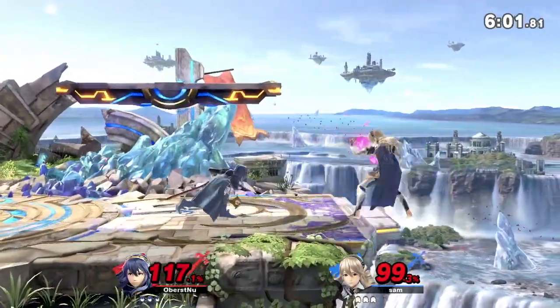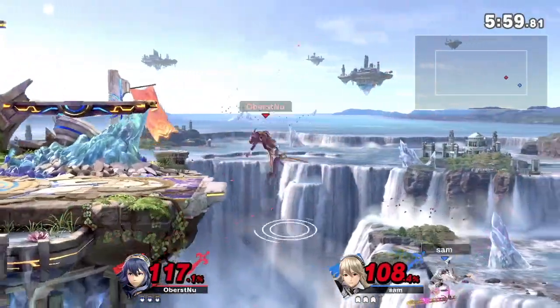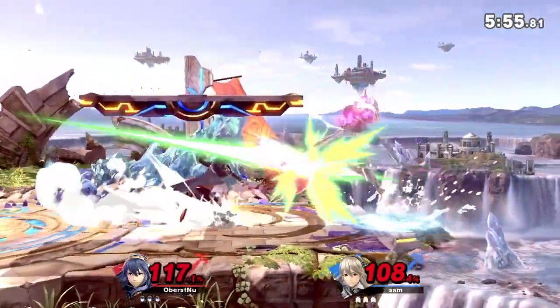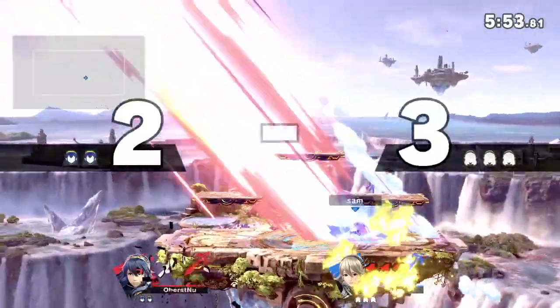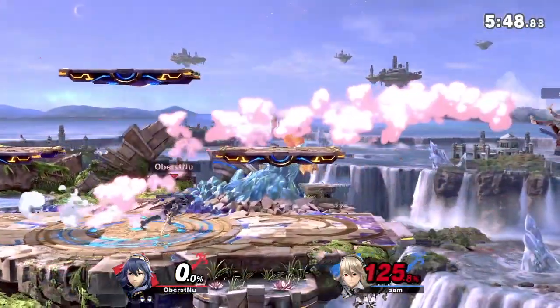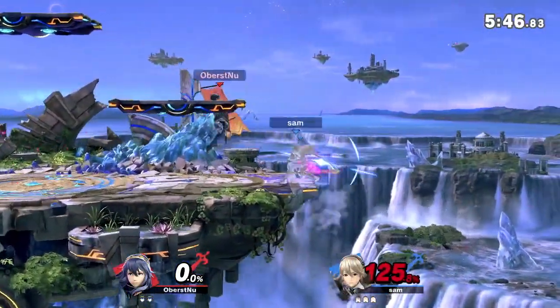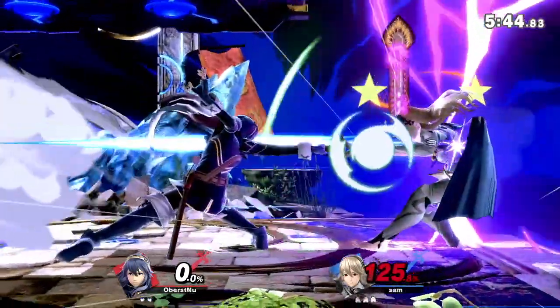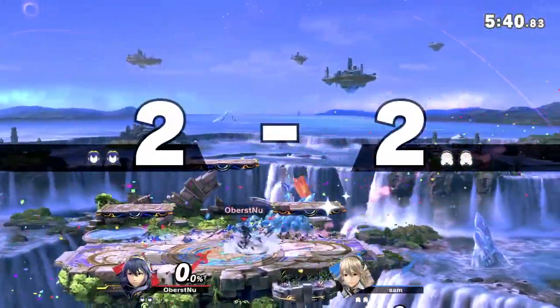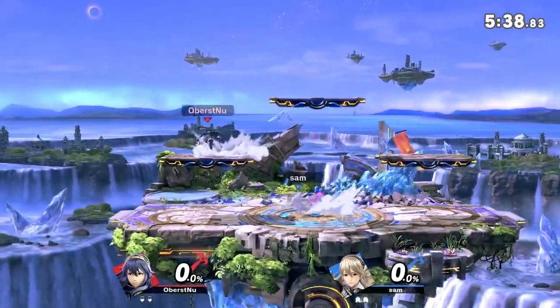Nice way to get back into the stage for Nuno — back toward air. It hasn't really been going on anything on stage, but he's going to take that first hit, barely killing him. And then again, he puts himself in the same situation where he's at 125%, and he's definitely going to die from that with the shield break.